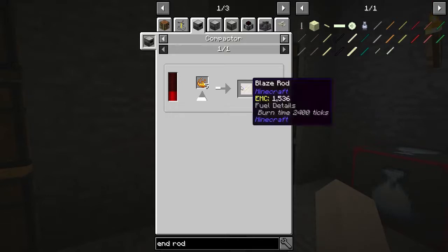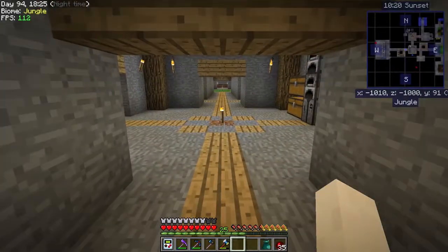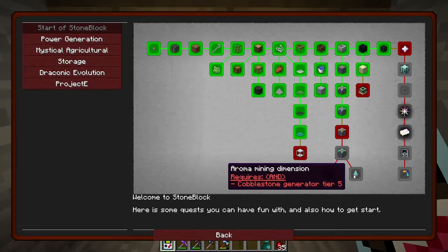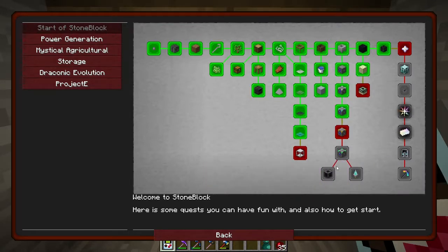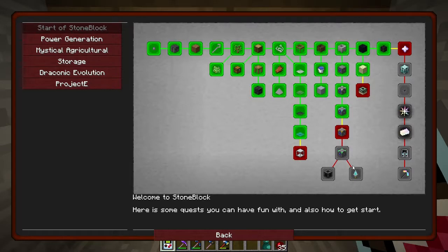We only need one more blaze rod and then we can do that. If you follow the cobblestone quest chain, it sends you to the Deep Dark and to the Aroma mining dimension. The Deep Dark is going to be a little bit before you can get into there, because you've got to have a lot of cobblestone and turn it into quintuple and septuple compressed cobblestone to get it. But the mining dimension isn't as bad — you can get to this one first.